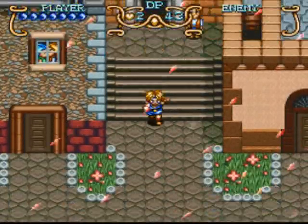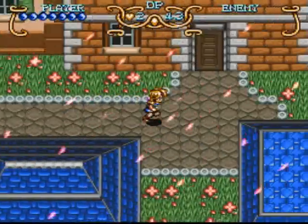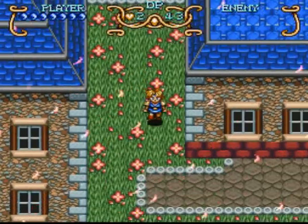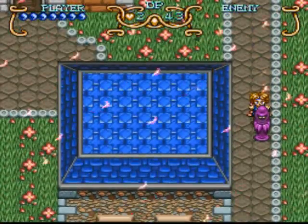Now we have a few problems to solve in this town. Eric's missing and the other guy lost his memory. And also there's actually three red jewels in this town, not one. This one's probably the hardest to find if you don't know where it is, because there's no real clues or hints to it.